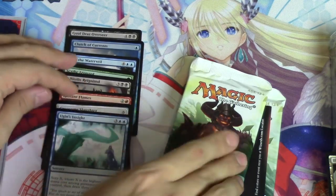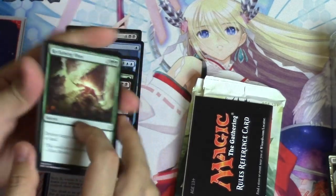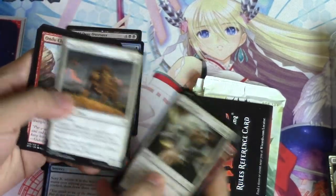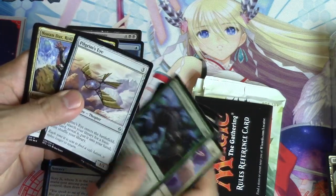Retreat to Coralhelm might see play, I don't know — it's obviously not super valuable, but it does scry a lot, so that's good I guess. I think I like this card a lot. It's not the lion or the lynx. Pilgrim's Eye is pretty good.